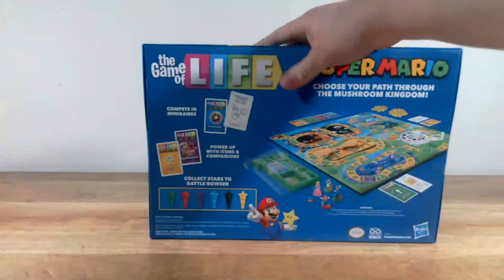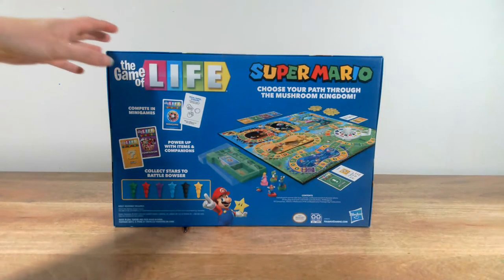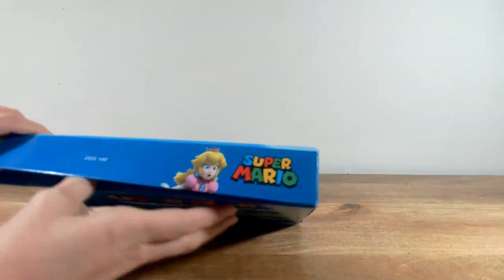Let's go ahead and take a look at the back. It gives you a little bit of a glimpse into what the game's going to be. But rather than look at the back, why don't we just jump into it, Parapenny? Use your pirate skills to jump into this awesome Game of Life Super Mario Edition.